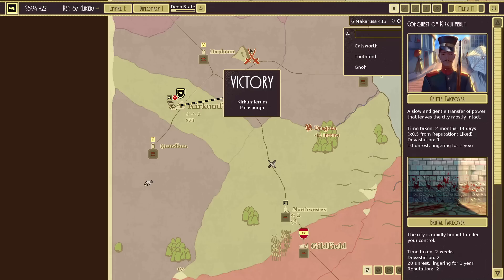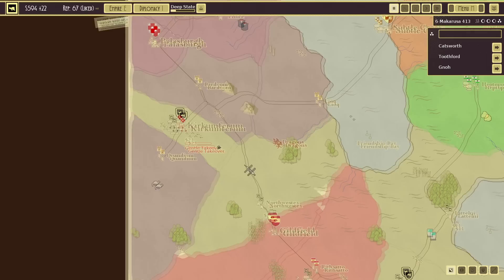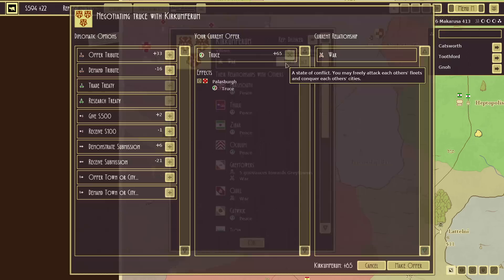What a glorious fight, and of course a gentle takeover. Where are you going? Returning home. Do we sue for peace now? Maybe. Make peace — yeah, they really want a truce now.